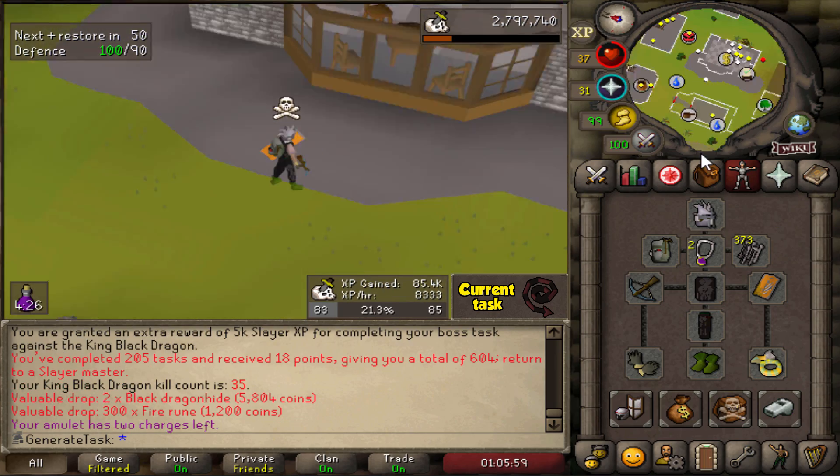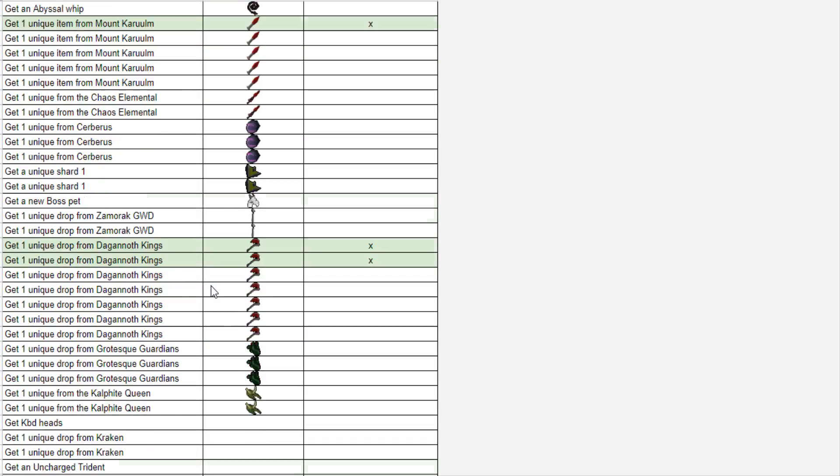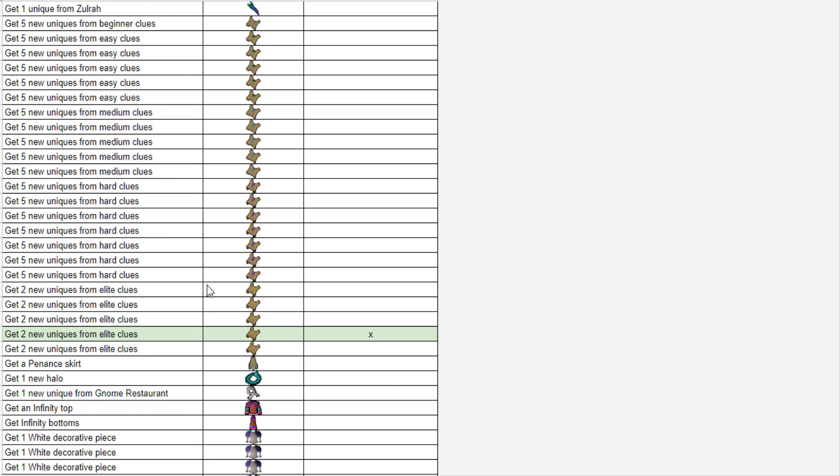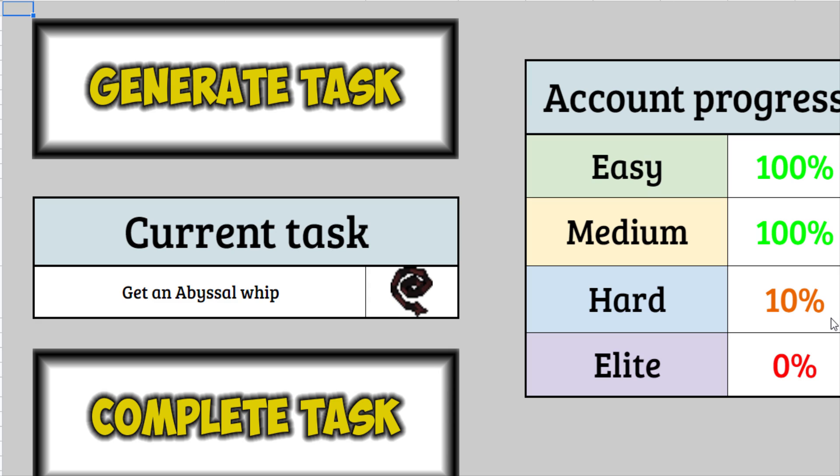Let's mark the KBD Heads as completed — and I think that puts us at 10% hard now. 10% hard completed, just like that. Beautiful.